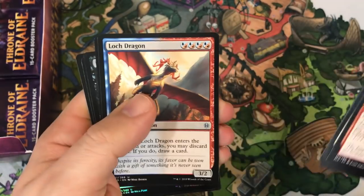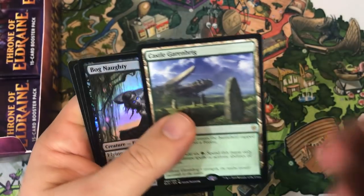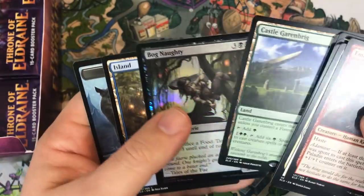Keeper of Fables, Skullknocker Ogre, Locked Dragon, Castle Garenbrig — very good card. And Bog Naughty — a foil.